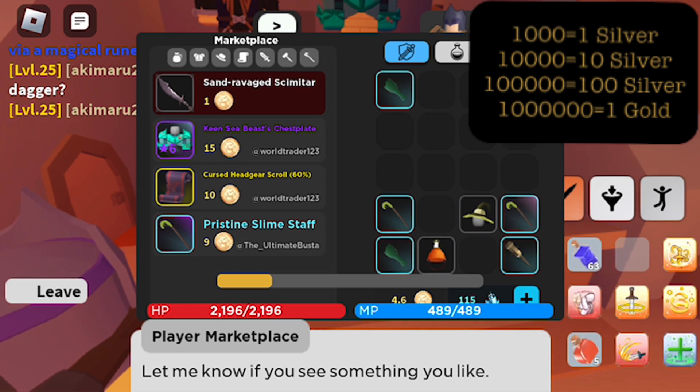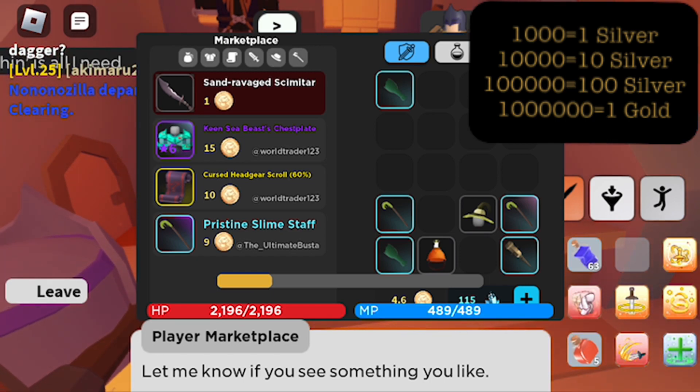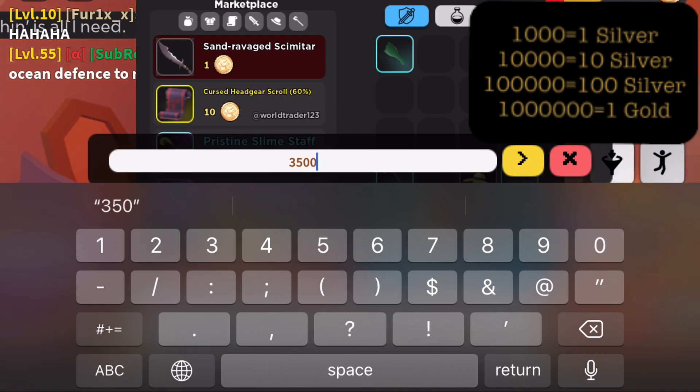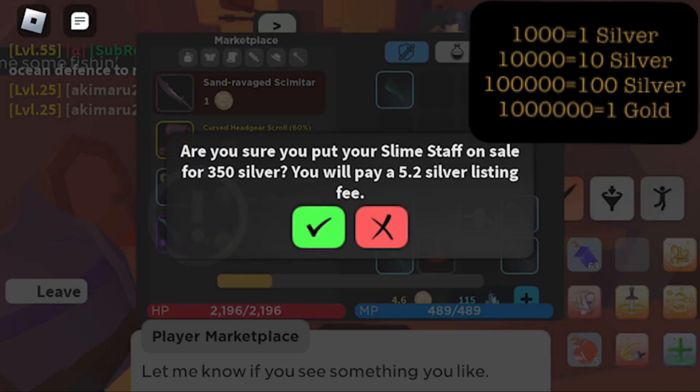Because you have to do a manual conversion from copper to silver, gold, platinum — whatever currency you're trying to barter in — always ensure that you verify the amount that it's posting for is the amount that you want to sell for.